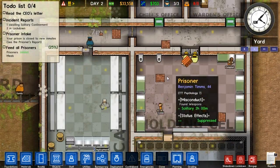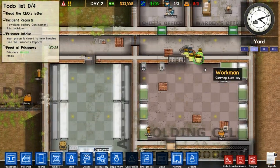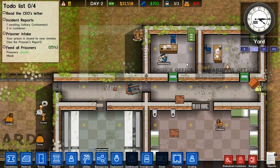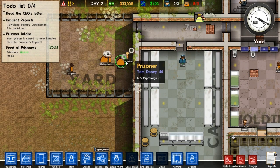Oh God, this game's more in-depth than I ever imagined - this is going to be interesting. These guys are locked in here. Come on guards - this is why I need to get the patrols going so I can station them where they need to be. They're building the room - good stuff. That metal detector was a good call.